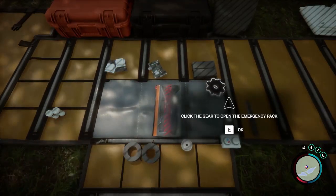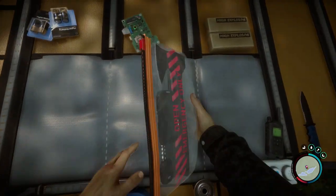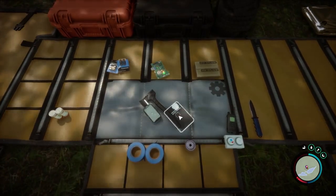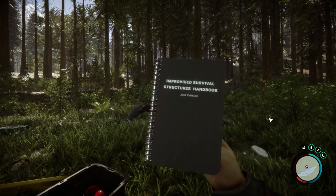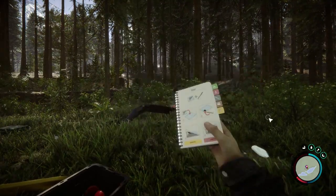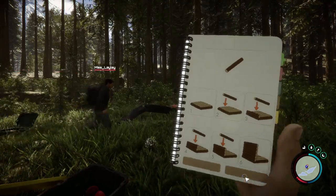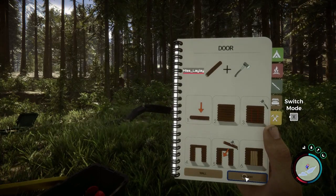Don't forget to open that little emergency bag — a lot of good goodies in there that you can use. Especially the manual; make sure to read through it. The way they have this manual set up it's pretty self-explanatory, so you can take a look at any time if you're confused.